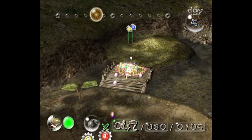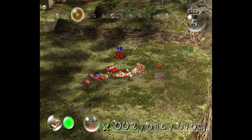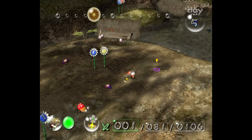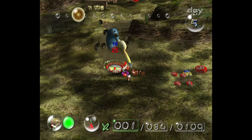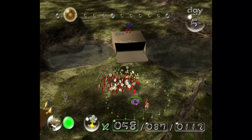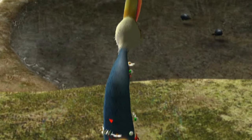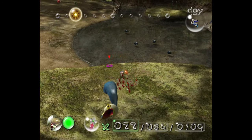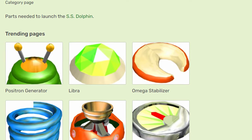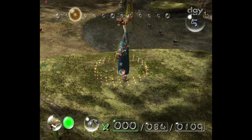Day 5 is where things get real. We come across two major roadblocks. The first is the Geiger Counter — to get it, you have to come to a small section of the Forest of Hope, move a bot, and kill a Snaggart. That's right, you have to kill the Snaggart to get the Geiger Counter. You have no other choice. And unfortunately, the Geiger Counter is one of the 25 mandatory parts you need to beat the game, so we're going to have to kill that bird.